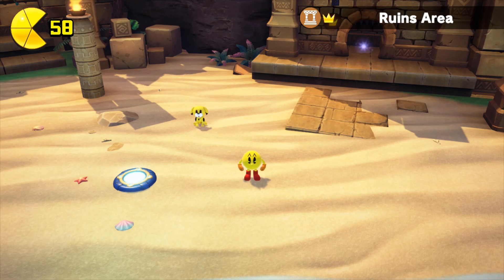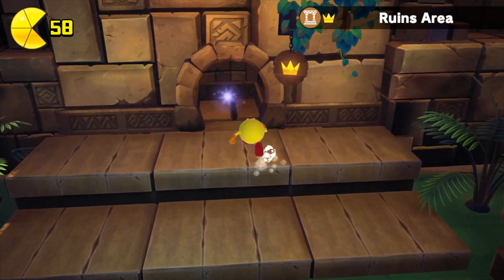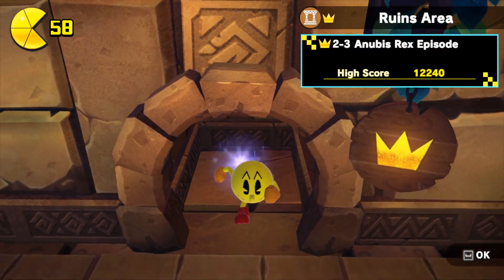Hey guys, I'm GDH here and welcome back to the Pac-Man World 100% no damage, no flutter jump, and no butt attack run. Last time we took care of Anubis Rex, that one boss, so he won't trouble us no more.